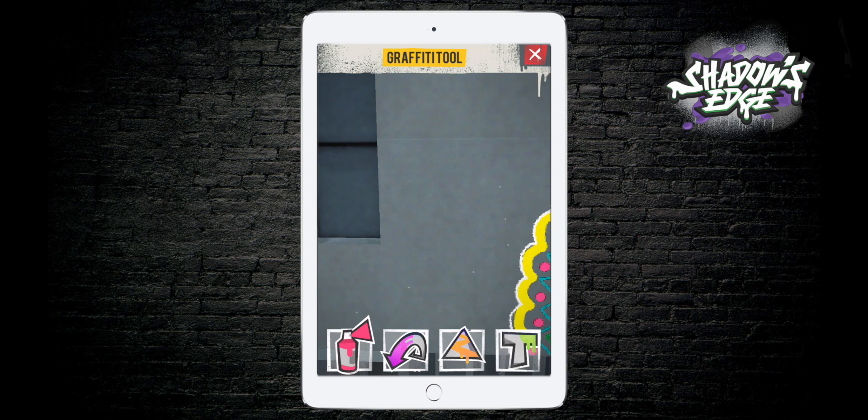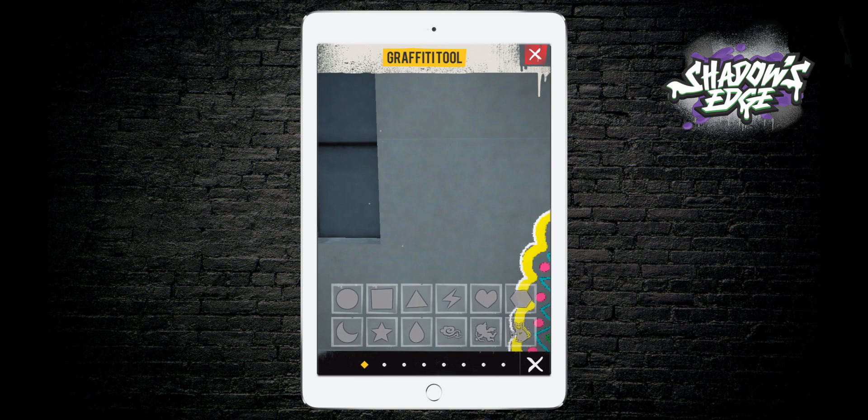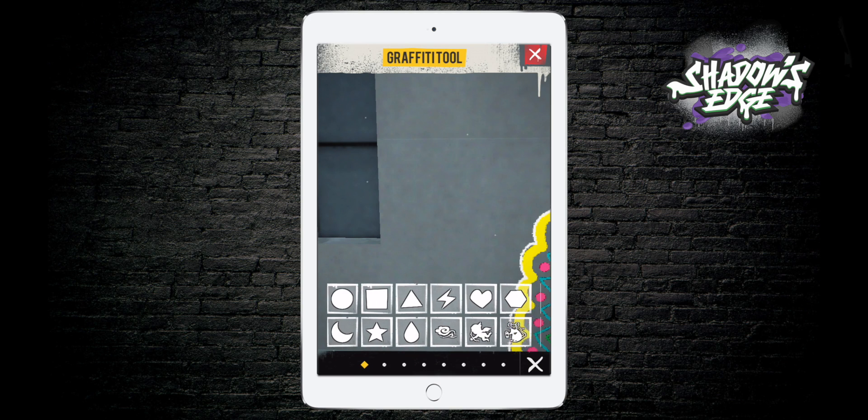Stencils help you make beautiful drawings. If you open the graffiti tool on any wall, you see that orange triangle up on it — that's your stencil case. You can see some boxes are filled with beautiful stencils.